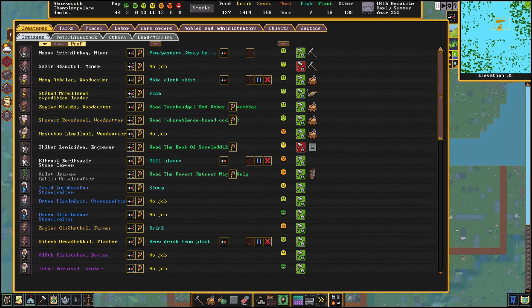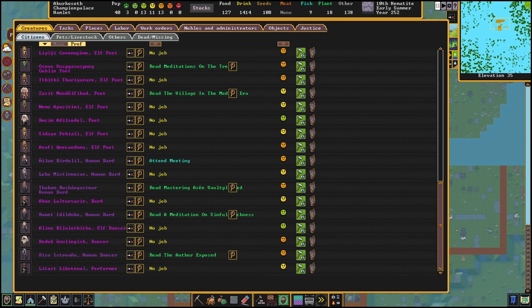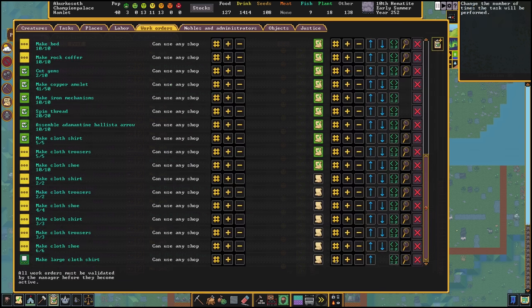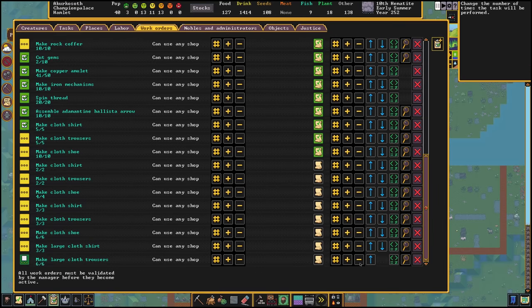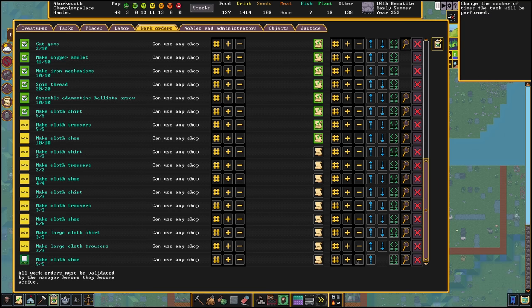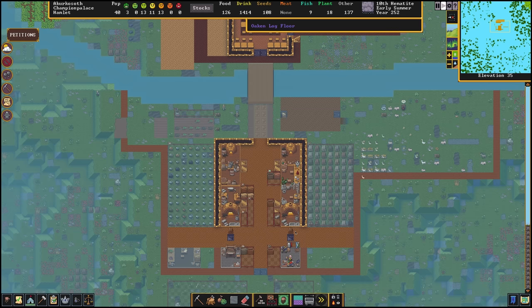We have a load of goblins living here, as well as elves and humans, who need differently sized garments to fit their differently sized bodies. The result is a horrible mess in my work orders tab. I'm not actually sure whether all of this is required — it may only be humans that count as large when it comes to clothes sizing — but it's too late now, it's done. Goblin ass successfully covered up.